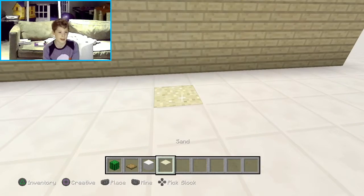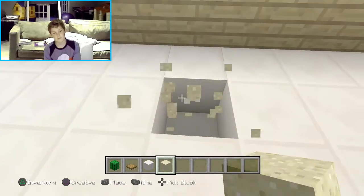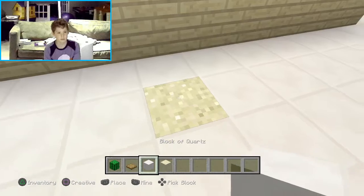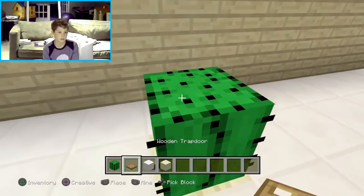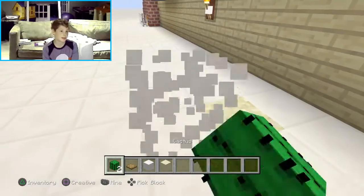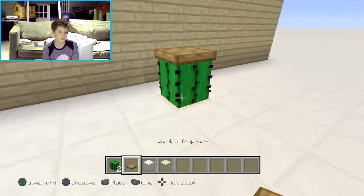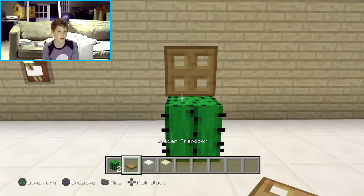For the next one, we're going to be making a cactus garbage can sort of thing. You want to place sand there, then a cactus, and a wooden trapdoor on top. You can't place blocks touching it or else it will be destroyed. The cactus will actually destroy the block on contact.